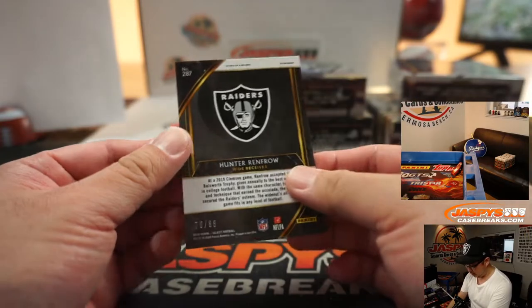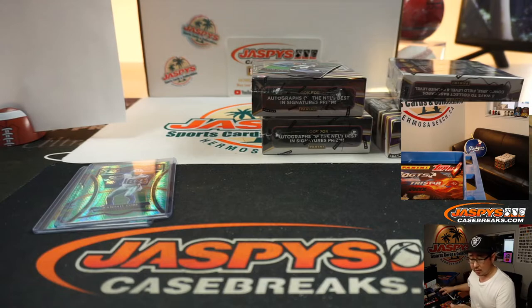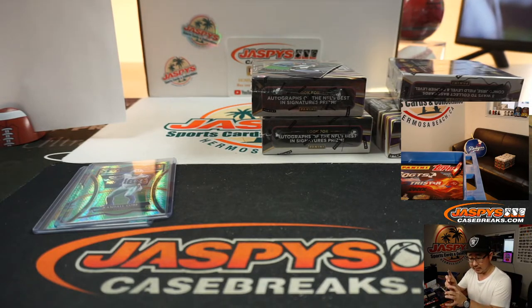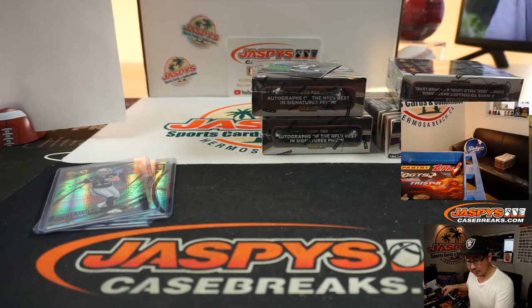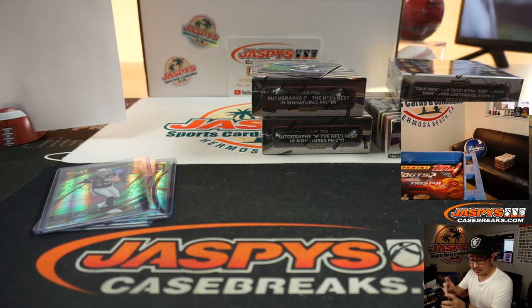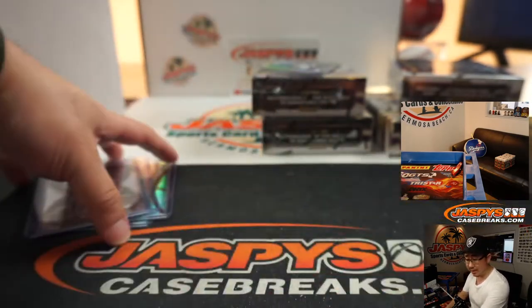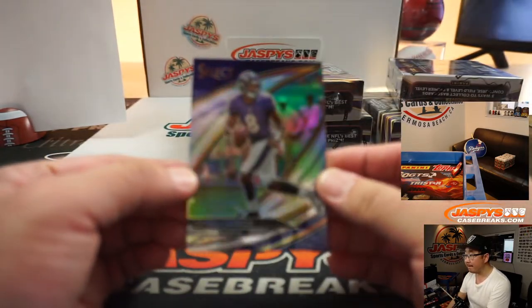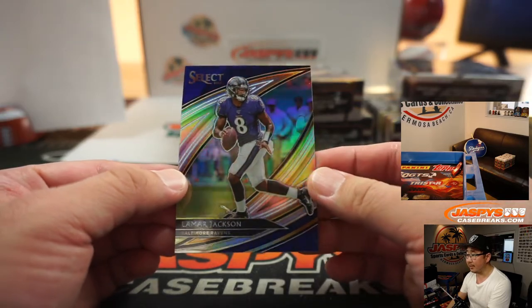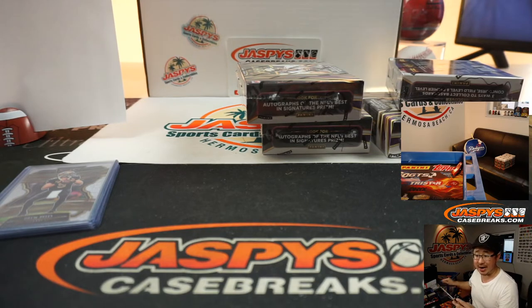Hunter Renfrow, 70 out of 88 for my Raiders — that will be for Tim Tyler. So I might as well just sleeve up this Drew Brees as well. This goes to the Saints. And that's the Cowboys, Chiefs, Panthers, Saints combo for Eric S. And we've got a nice Lamar Jackson — nice Lamar Jackson for the Ravens. That's for the early bird spot, Eric J.